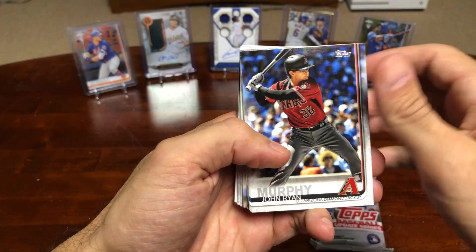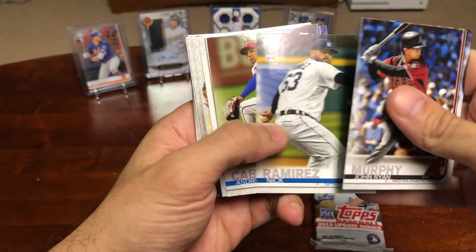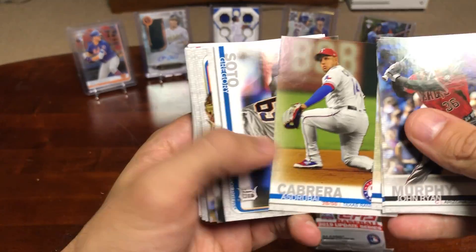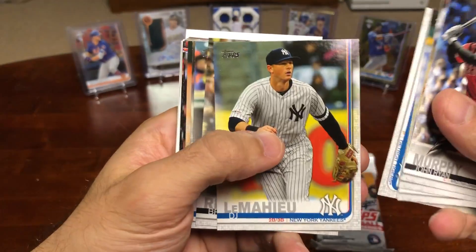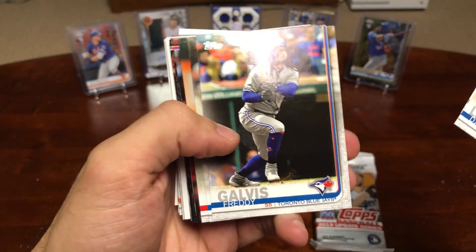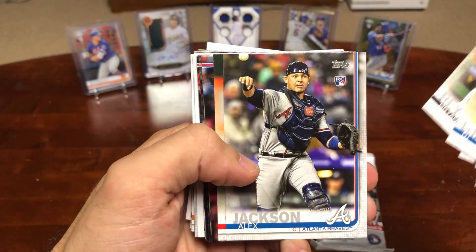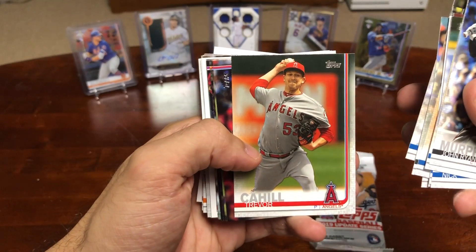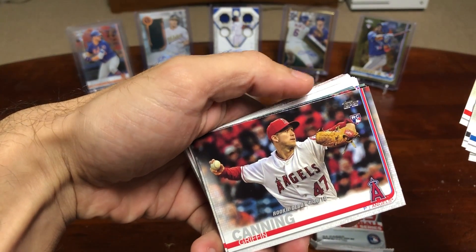First card, we got John Ryan Murphy, Yasmani Grandal, Nick Ramirez, Ed Struble, World Series Champion, LeMahieu, Reynolds Rookie Card — he's going to be good, he had a good year. Freddie Galvis, Alex Jackson, Braves catching prospect, Trevor Cahill, Griffin Canning Rookie Debut Rookie Card.